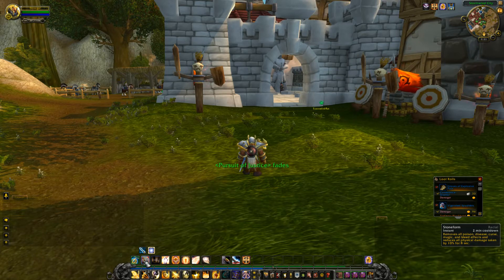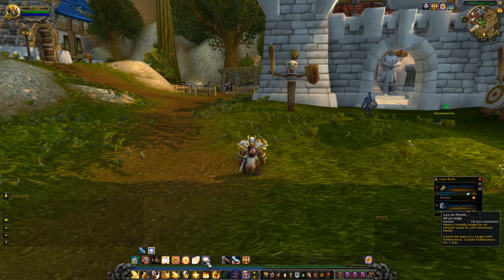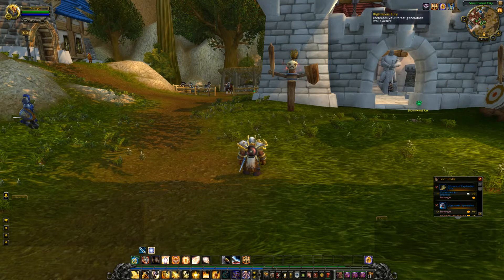I picked a Dwarf for Stone Form — a two-minute cooldown that drops physical damage taken by 10%. It stacks with most other cooldowns. Divine Shield lowers magical damage by 40% and all damage by 50%, but I think it drops your threat completely, so if you use it, immediately hit Reckoning and do something else to recover. Cleanse lets you remove debuffs from yourself if needed, and Lay on Hands is always good to keep in mind — that's a full self-heal. Keep Righteous Fury on at all times; once you click it, it stays on continuously.